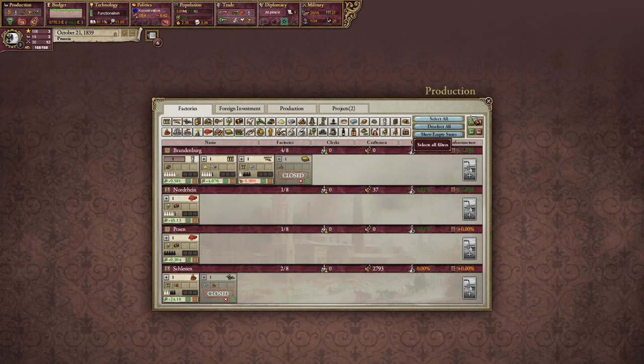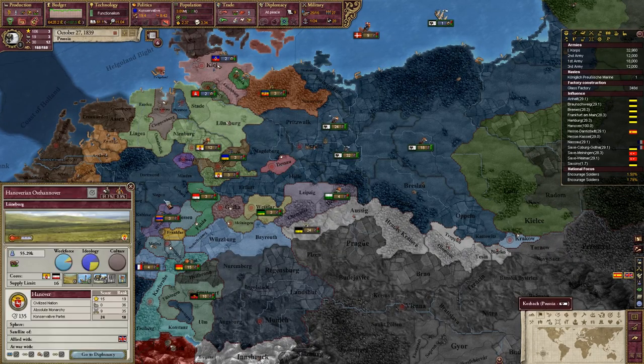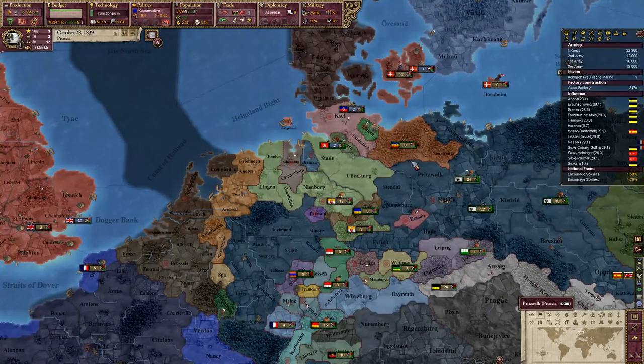The more money that the factories make, the more money goes into the workers' pockets, and the more money goes into the capitalists' pockets. I can increase the opinion of Hannover, so we should do that. We can add them to the sphere - boom! So Hannover is now no longer in the UK sphere. They are in ours, which is glorious.